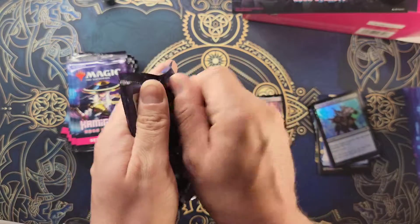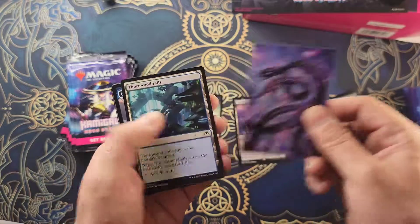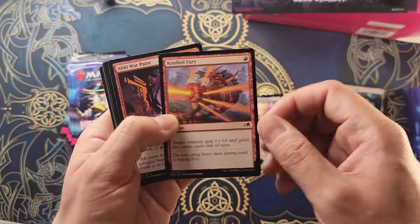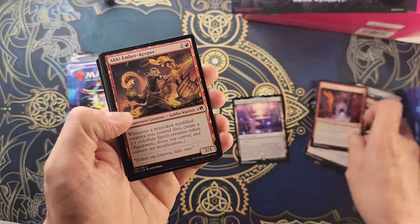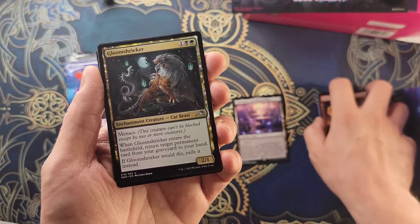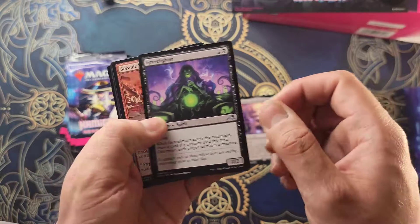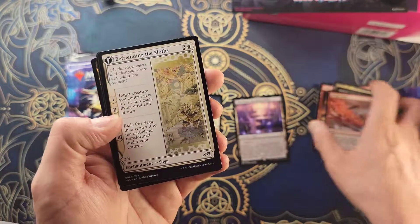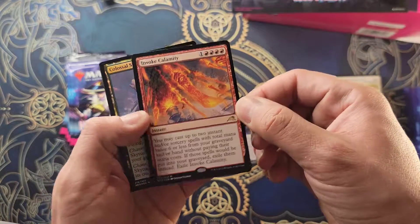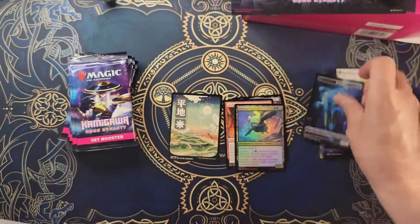It wasn't Seiju but it was a channel land, so we kind of got it right. Art card — gross. Assault, Fury, War Paint, Keeper. Gravelighter, Seismic Wave, Befriending the Mouse. Invoke Calamity — nothing on that one there, but we didn't get a Colossal Sea Turtle. Put that there.